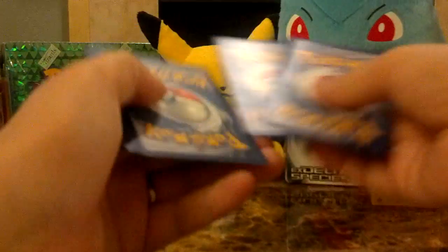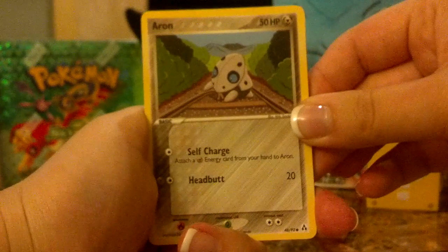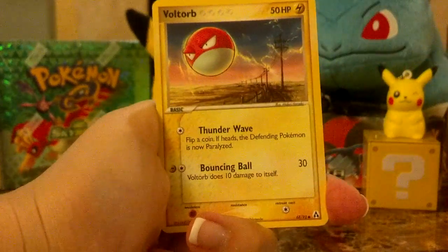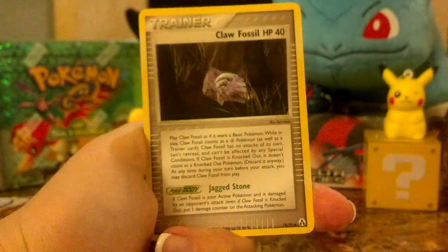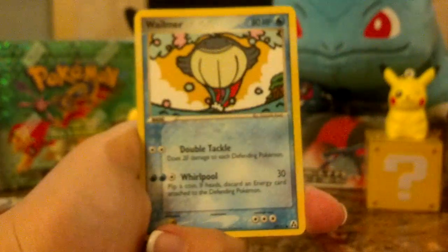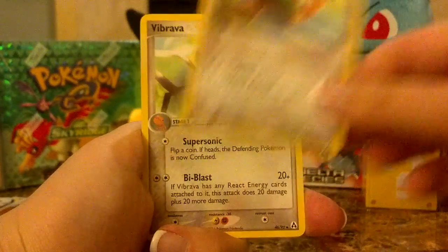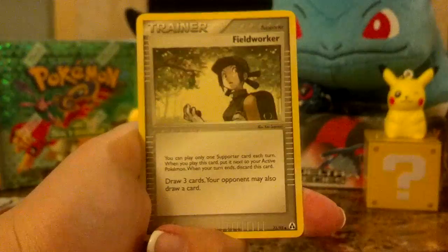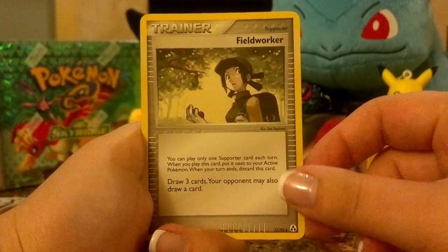There might be another EX in these, or maybe some holos would be nice too. We're going to start here with Aeron, Voltorb — very cool looking Voltorb — Claw Fossil, Whalmer, Sentret, Vibrava, and Fieldworker. I really like this card because it's got that Mew hanging out in the tree there, very cool.